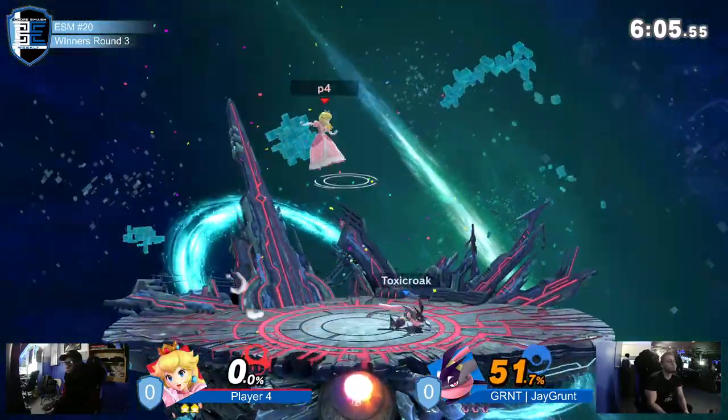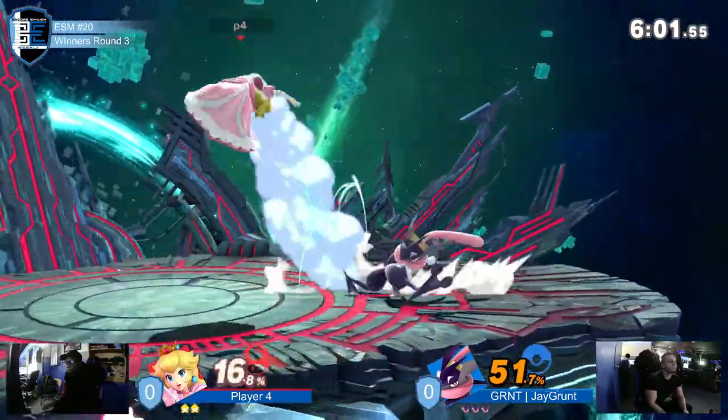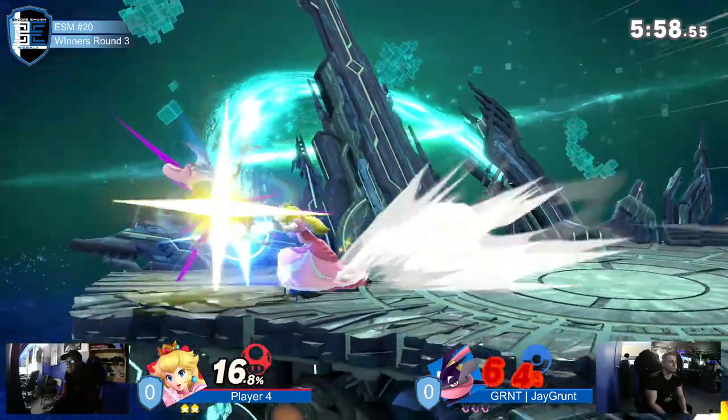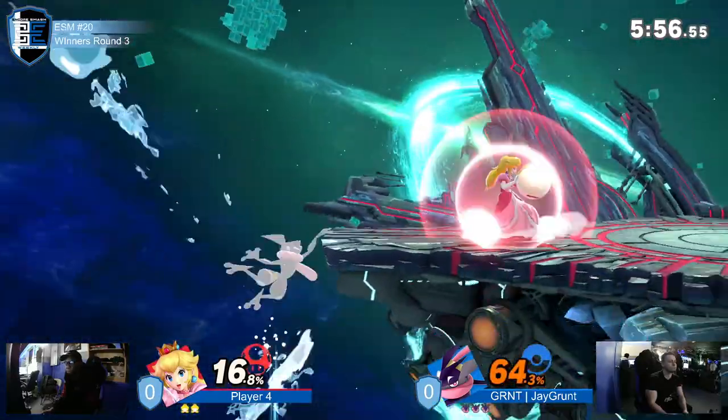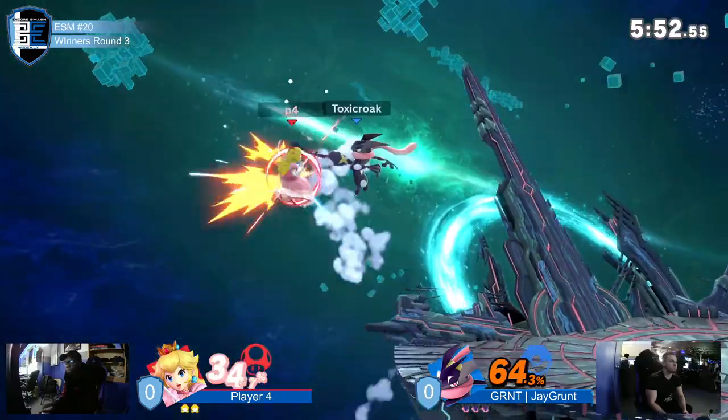But he does have nair into up smash. Those high mid percents against Greninja are so scary because he has so many ways of leading to that up smash as a kill move. It can be so difficult to just play neutral without dying.